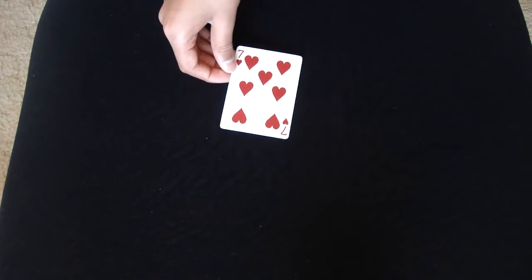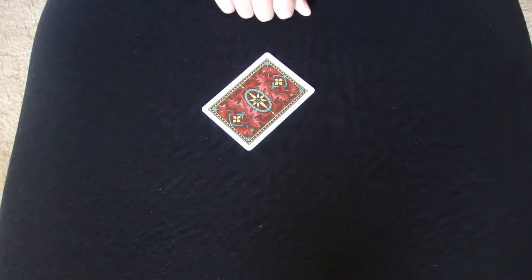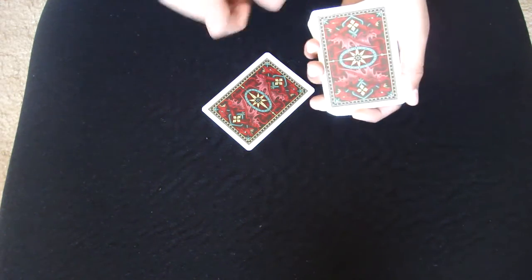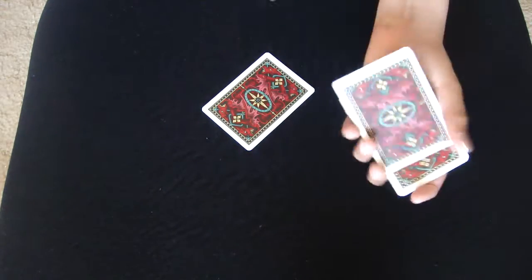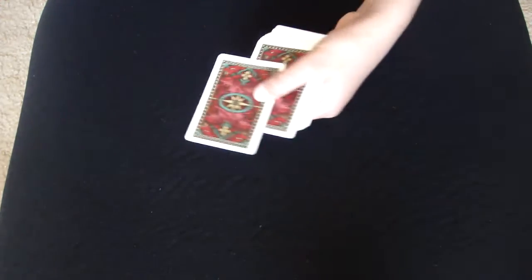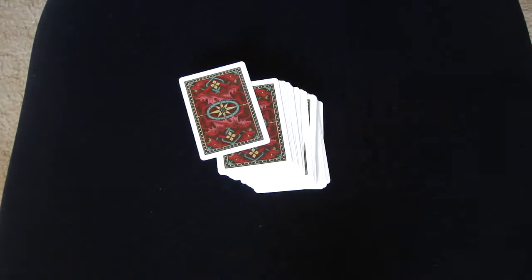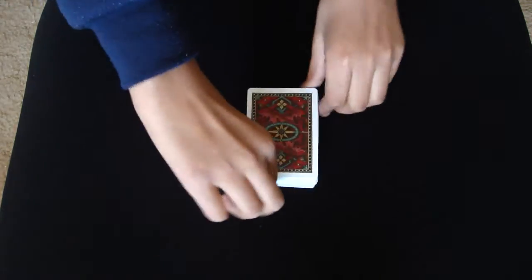I'll turn away at this stage and have you look at the card — I am not looking. Alright, got it. I'll turn back. Now we're going to have the spectator say stop. The spectator can say stop anywhere — let's say they say stop here. I'm going to take the card and lose it back inside the center, so the card is completely lost.